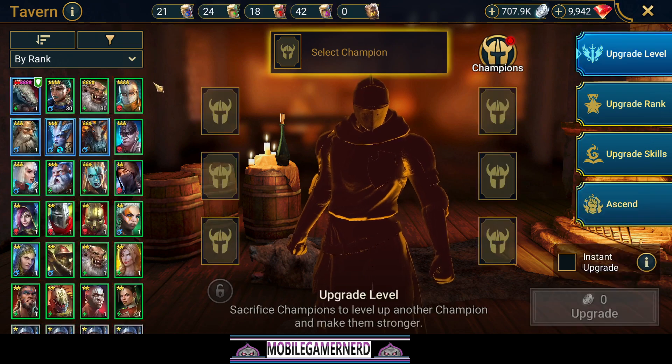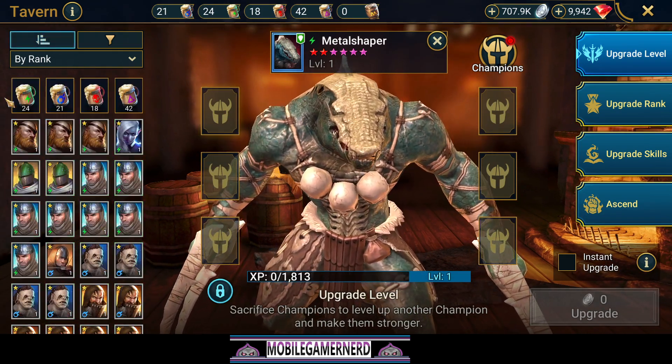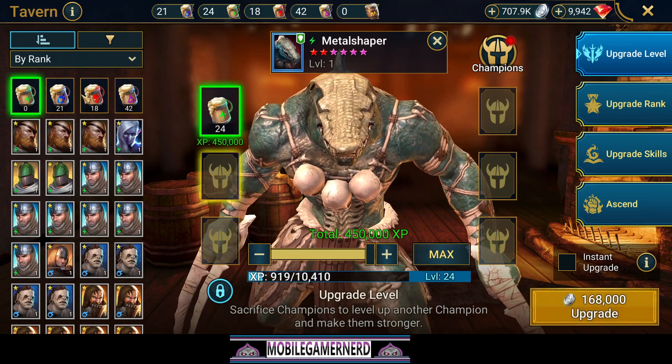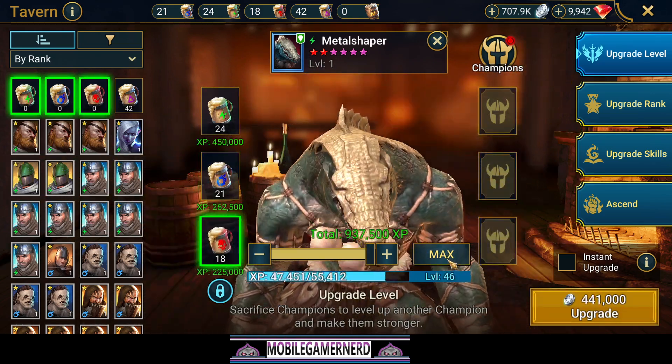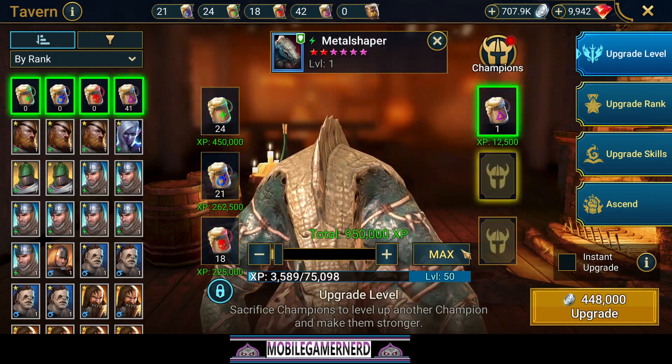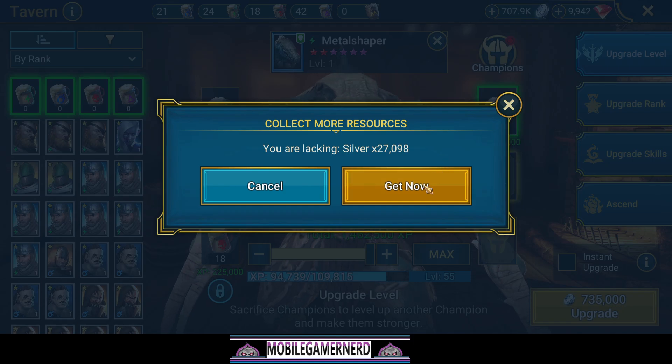We are going to upgrade his level as much as we can with the potions we have available. He has green potions so we're going to use all of them, max that out, and see how far we can get him. What does that get us? Level 55 - I'll take it.